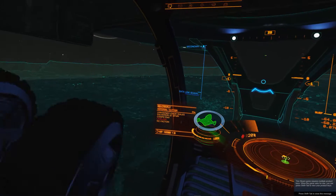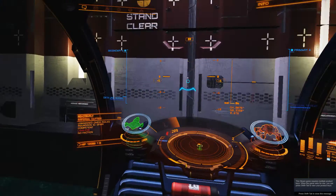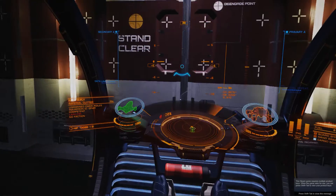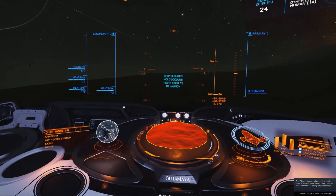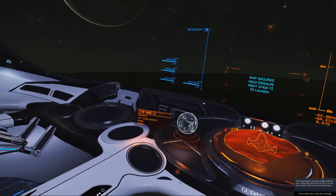First we'll see how far Ceos is. It says we're lawless because we're in an NRP system, so someone could kill us and they wouldn't get a bounty on them for it.